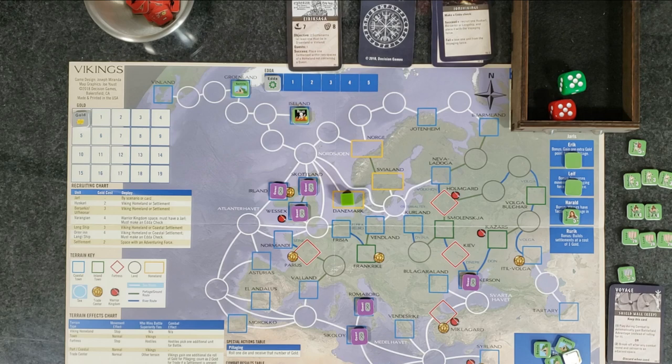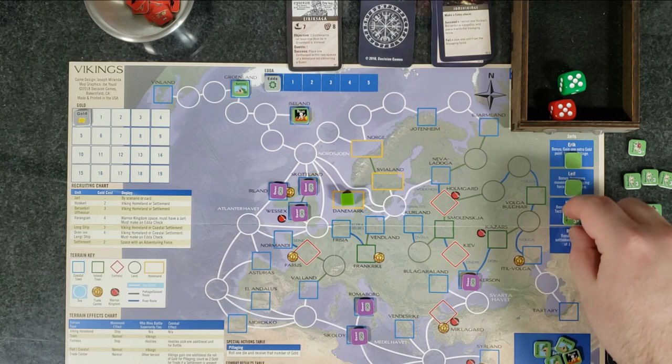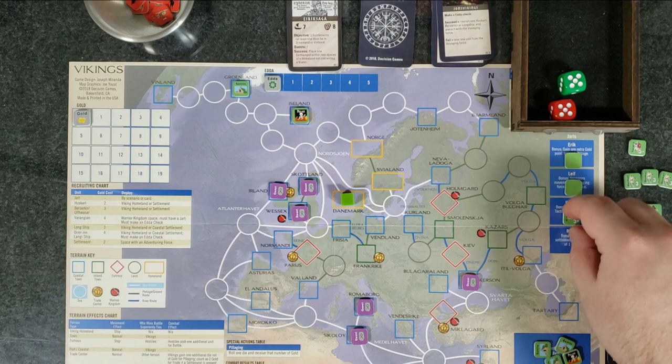We can't succeed — Eda is at zero. So we're going to lose our longship. I don't think we're going to succeed in this saga because now our force is done anyway. Harald is chilling in Denmark. He doesn't have a ship and he can't move — he's stuck there. Game over. Sorry guys. We went from Denmark, sailed to Iceland, pillaged it, settled Greenland, and then basically died in a storm in the middle of the ocean.